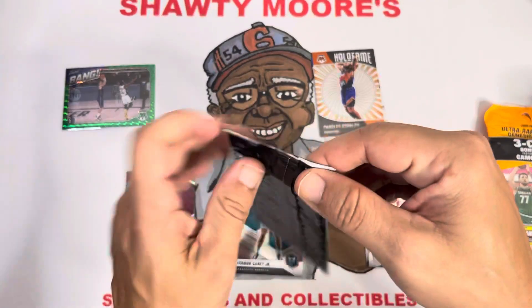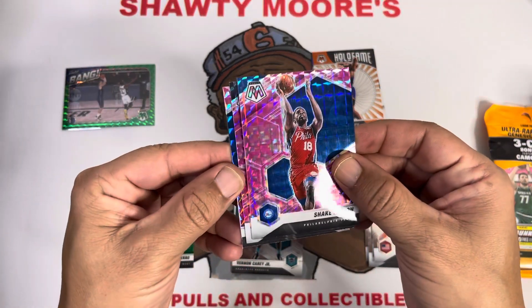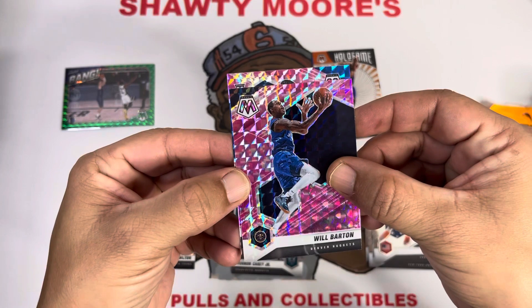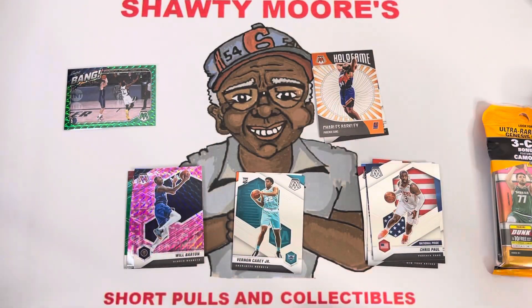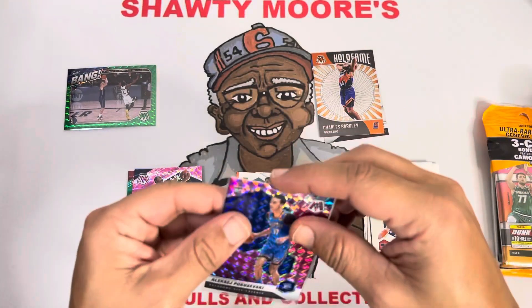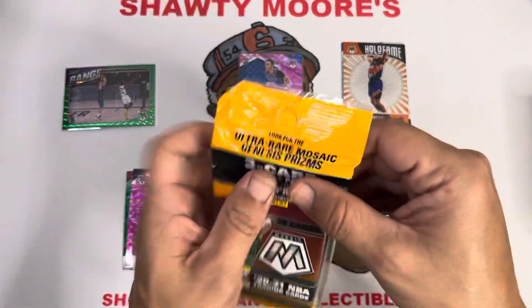Let's see what the pinks have to offer, see if we can get one of those Lamellos. Doesn't look like it. We got a blue — we got Shake and Will Barton. Do we get a rookie? We do get a rookie — it's gonna be Alexi, we'll take that. We will definitely take an Alexi. Still not breaking out like I thought he would yet, but in due time. He still seems a little rushed when he's on the floor, maybe because he's not getting a ton of minutes just yet, but we'll take that. Not a bad first cello pack.